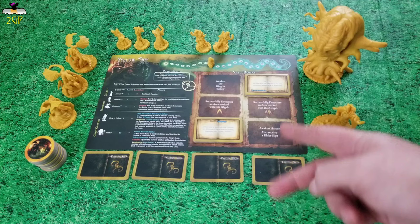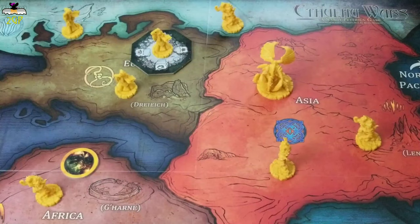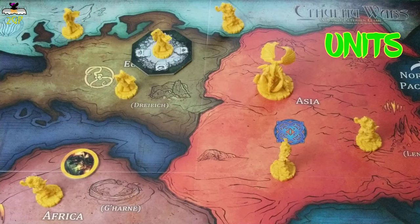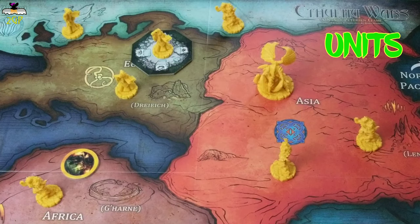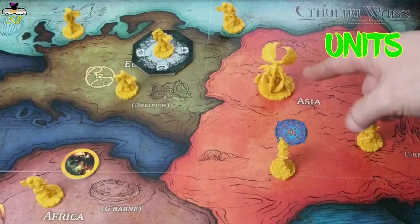These are the spell books in your pool that you have not yet claimed — such as these two are claimed so they are not in your pool, while these other four would be considered in your pool. Your units are the minis you have out in the field. There were three cultists out in the field, and four undead out in the field, and one of the four Byaki were out in the field. Those are your units.